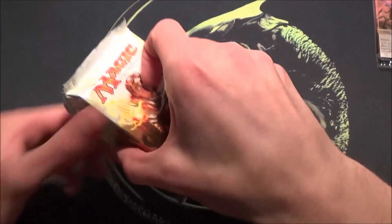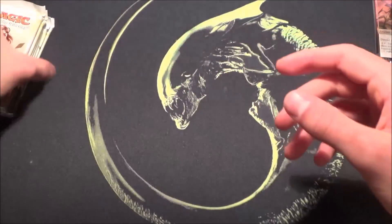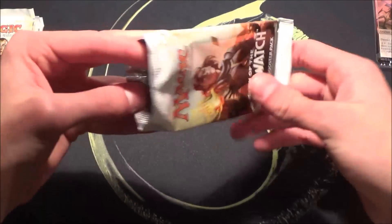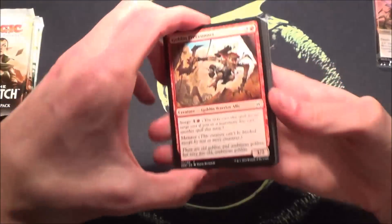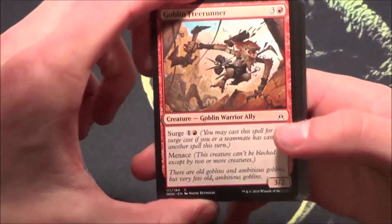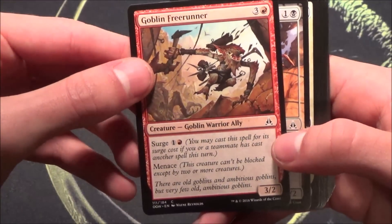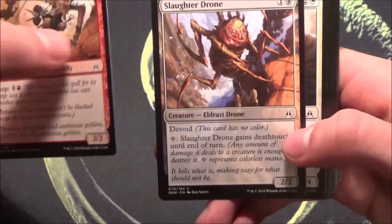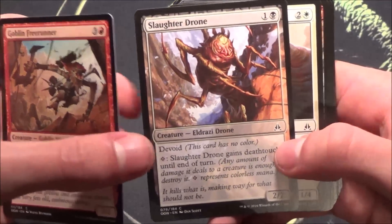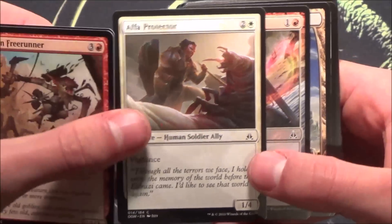Of course we are curious about these boosters. Let's start off with Oath of the Gatewatch and end with the Battle for Zendikar stuff because we've seen that already. Keep in mind this would be a sealed pool, so think about what you would do if you wanted to play this. All right, let's start off with Goblin Freerunner — nice card, has Menace, 3/2, and maybe Surge. Good filler card. There are a lot of filler cards in this set, a lot of all-round good cards. This is an ally, so why not.